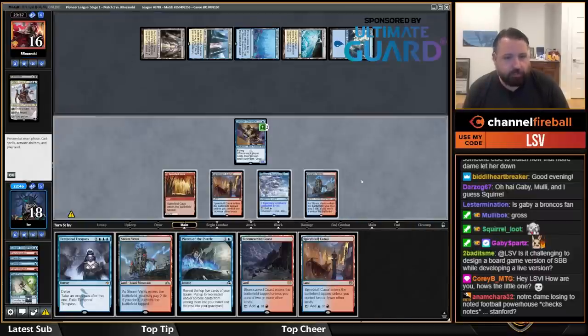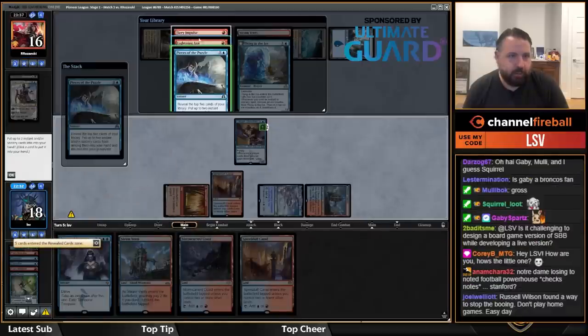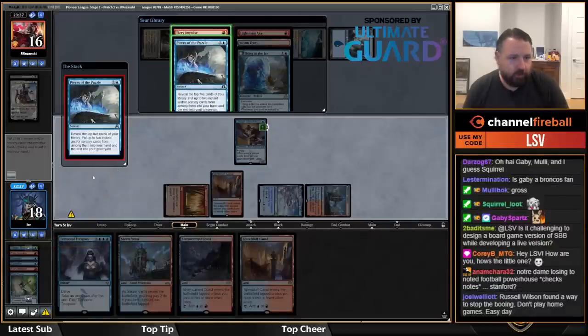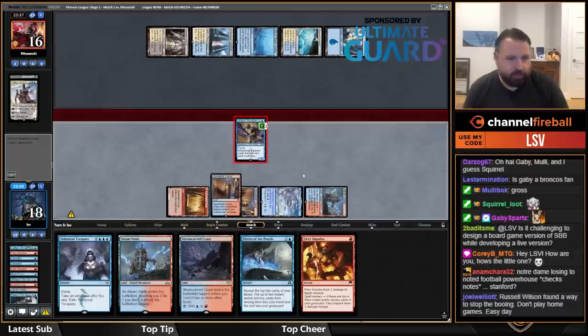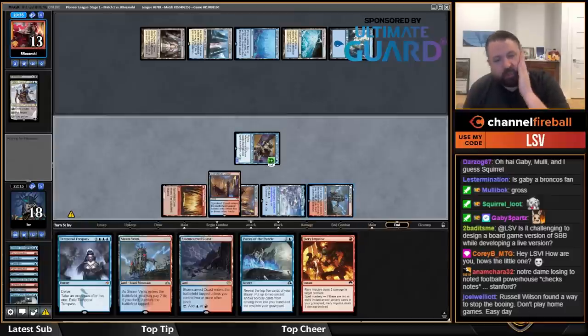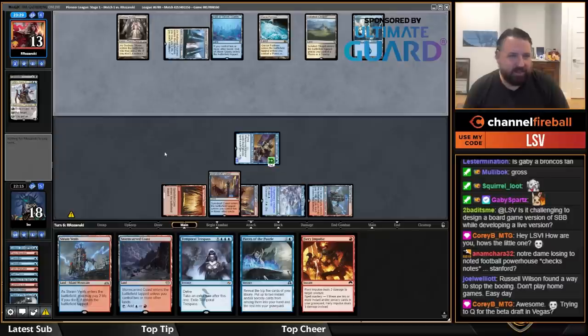I could Temporal Trespass here, but I think that's a lot worse than just casting Pieces of the Puzzle. I'll take Fiery Impulse. I'll play this land — both connect. I don't think Fiery Impulse to basically cantrip or loot is a good play. Casting Temporal Trespass when all I have in play doesn't seem enticing.